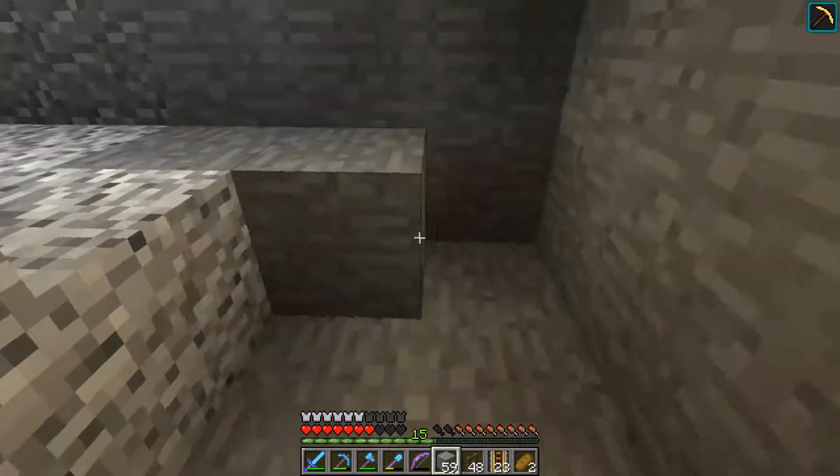We have finally finished this massive hole for our slime farm. The next thing to do is to smooth out all these walls, and for now I'm just going to use stone because we have a lot of it. Next episode we might think about decorating this place. Most of it is lit up at least, so that's not a big problem. Let's pillar up to the top and get on with it.